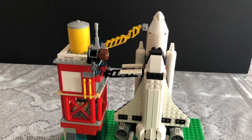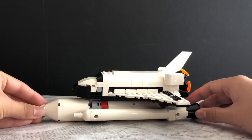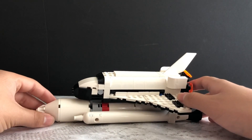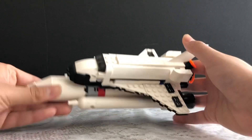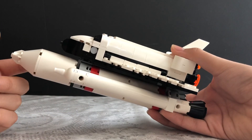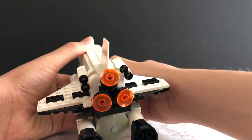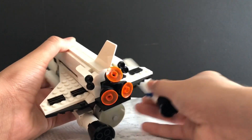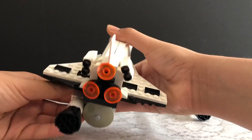Let's just look at the shuttle now. With the shuttle off the pad, you can see it more clearly — you can see it in more detail. So the boosters do fall off, the external tank does fall off. Let me just show that now — the booster separation: booster one and booster two.